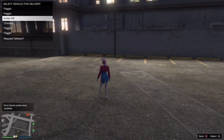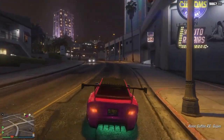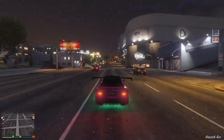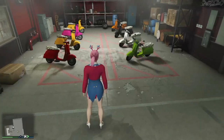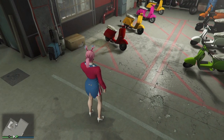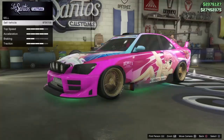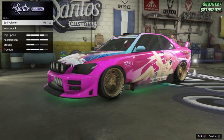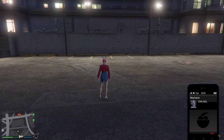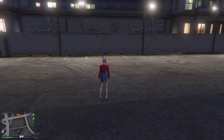We still have it — I just called in my Sultan RS after waiting a minute and I'm on my way to the MC Clubhouse. From what I experimented, it does not matter whether you go to Benny's or not. As you guys can see, I now have 8 Faggios — I started off with 10, did the duplication twice. I'm back at Los Santos Customs selling my third Sultan RS, and it's confirmed: it does not matter where you sell the Sultan, whether it's Benny's or Los Santos Customs. It's still working.